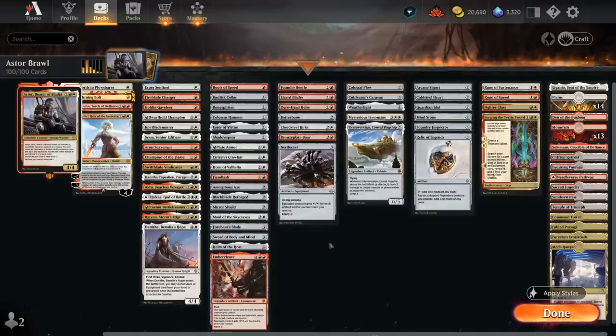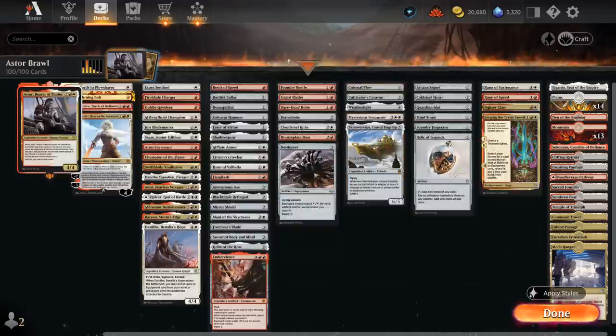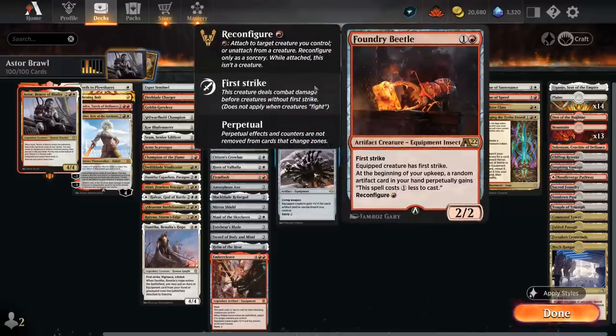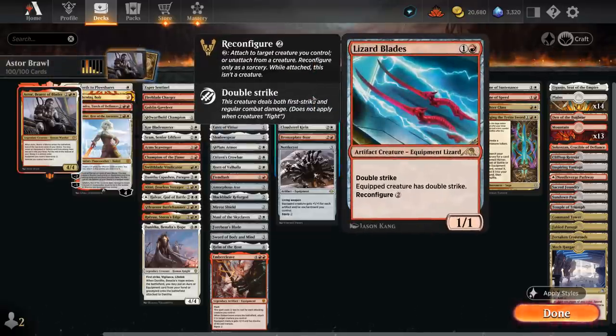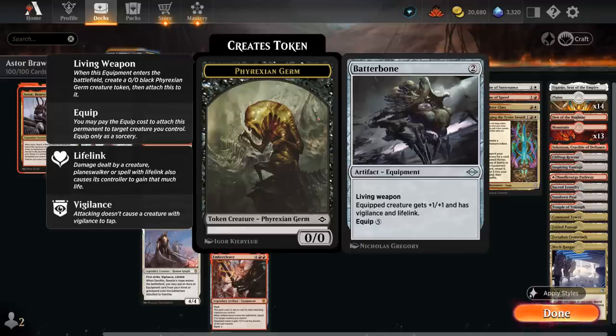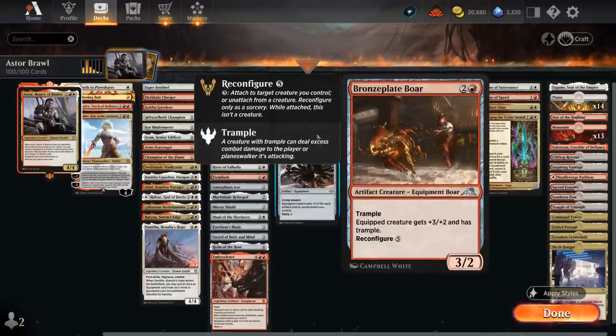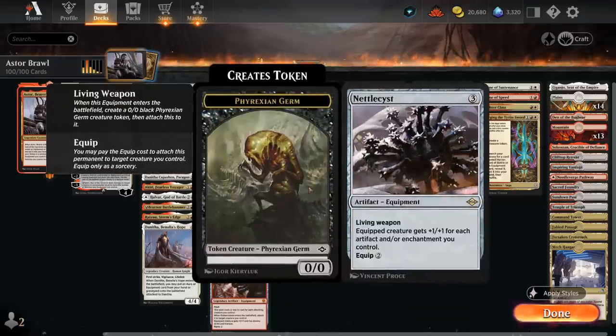We also have equipment that doubles as creatures — either through Living Weapon, where they come attached to a 0/0 germ token, or through reconfigure, where they start as creatures but can also function as equipment. These all synergize nicely with Astor. Foundry Beetle gives a small mana discount each turn. Lizard Blades grants Double Strike. Ogre Head Helm gives +2/+2. Batterbone with Living Weapon gives +1/+1, Vigilance, and Lifelink. Cloudsteel Kirin can prevent us from losing the game — against decks without removal this can just win on the spot. Bronze Plate Boar gives +3/+2 and Trample. Nettle Cyst is very powerful, getting +1/+1 for each artifact and/or enchantment we control.